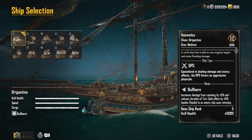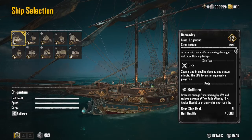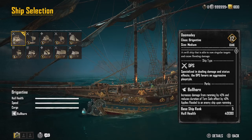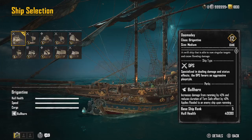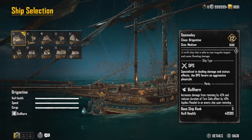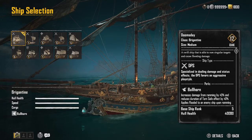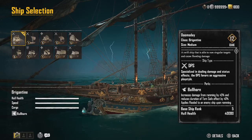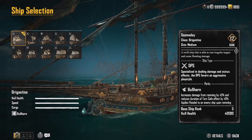For those unfamiliar with ships: how we pick them is based on what type of battle we're planning. The Brigantine is already a well-balanced ship for everything, really. If you build it right it's going to withstand those PvP battles. DPS ships specialize in dealing damage and status effects — the DPS favors an aggressive playstyle, meaning you're not running. You want to be encroaching and getting as close as you can, knocking these ships around.